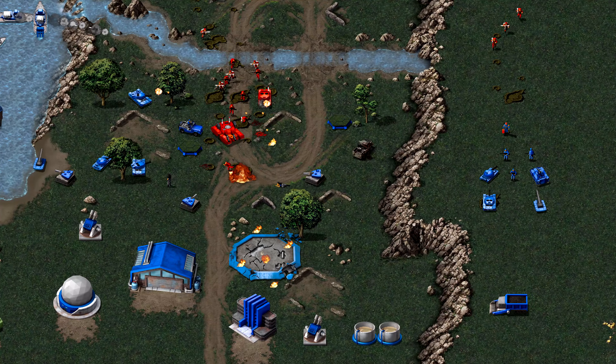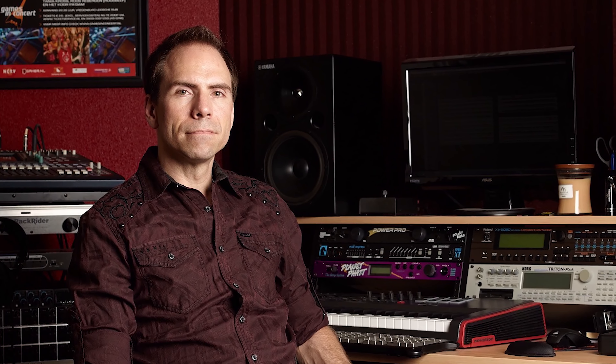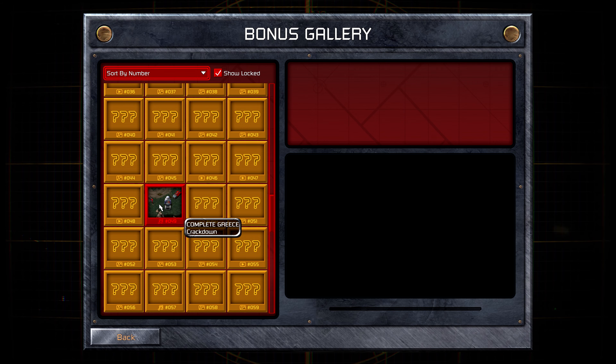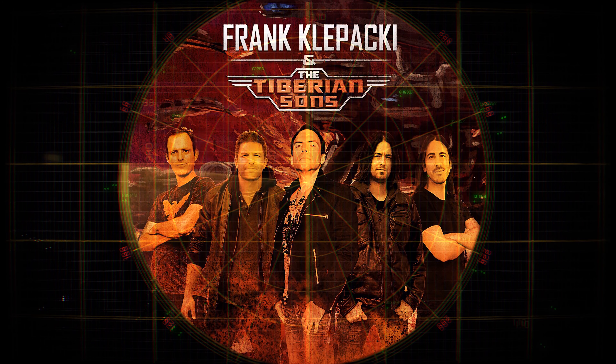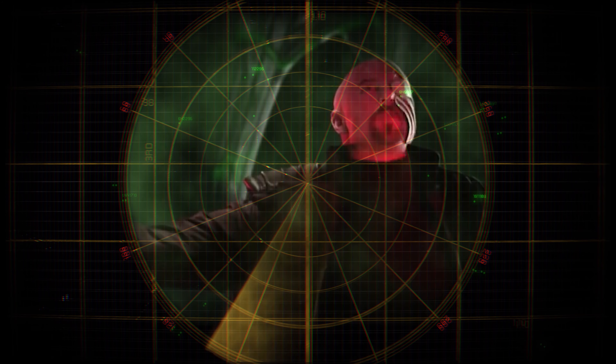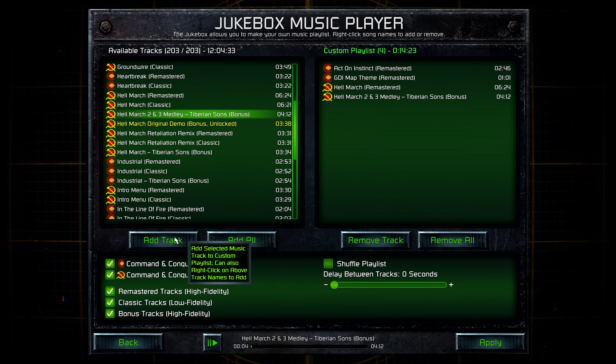The CNC and Red Alert soundtracks are legendary, and there was only one person who could remaster them with justice — the original composer, Frank Klepacki. Frank has remastered over 7 hours of music, including hidden and unreleased tracks from the original games. As a special highlight, the collection also includes over 20 face-melting tracks newly recorded by Frank Klepacki and the Tiberian Suns. Your entire soundtrack can then be customized via the enhanced in-game jukebox.